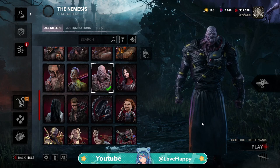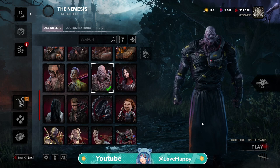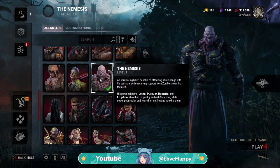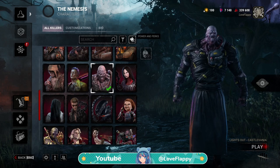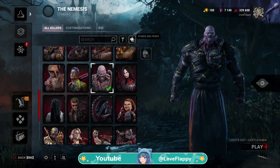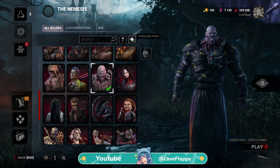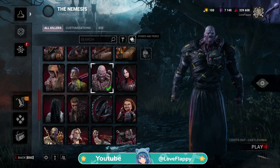All right, what is up guys, Left Lap here for another video trying out the Lights Out game mode with the Nemesis this time around. We do not have any perks in this game mode. It is simply: we come in, there's heavy fog to the point where you cannot see essentially anything. The survivors have candelabras, which allow them to see through the fog a lot more clearly, while we have a harder time seeing through it.